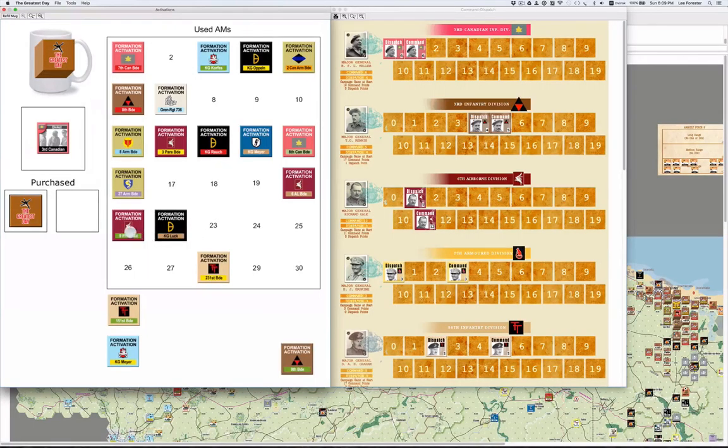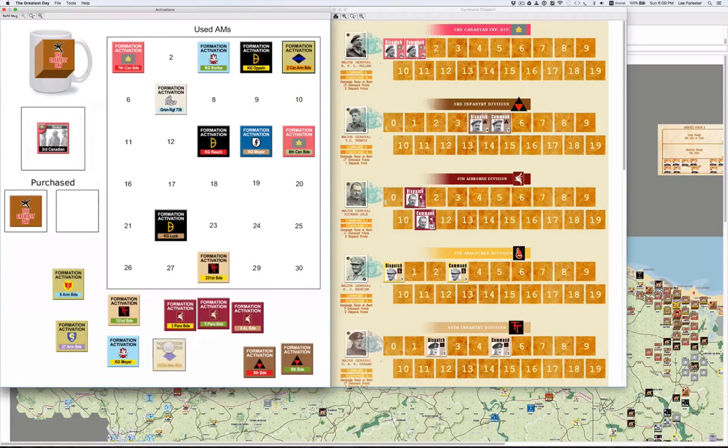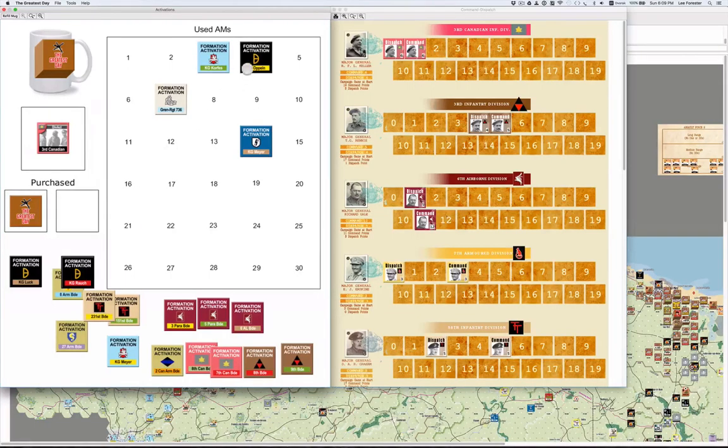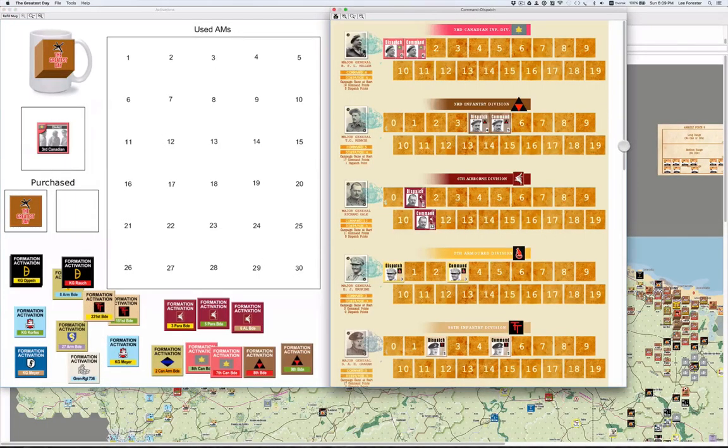The chits that were used last turn need to be purchased again if we want to use them. So I'm pulling them all off and grouping them roughly by division — Canadians over here, these belong to the 50th, the German 21st Panzer goes over here. In order to use them for this next turn, they have to be purchased. Let's take a look at our command points and dispatch points and together decide what's going to happen.